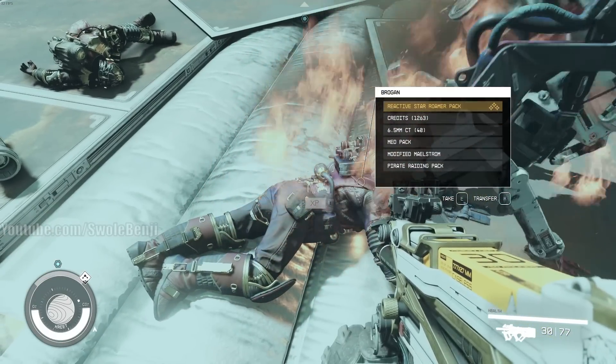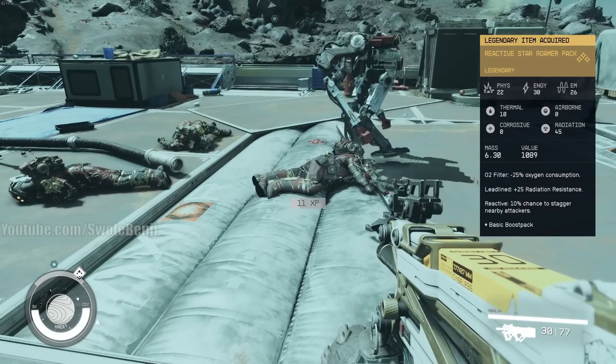You're going to quick save in front of him and then just kill him and his pirate pals. And he just dropped a legendary — let me show you how this works.